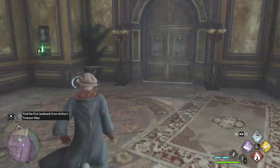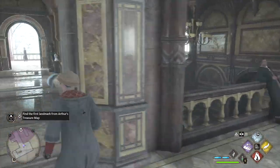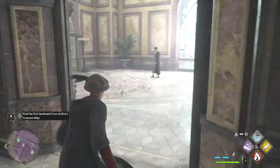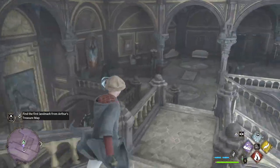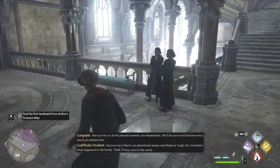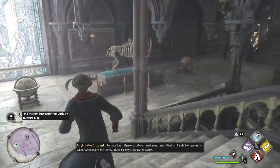We head down to this main staircase here and work our way to the courtyard. It's a little confusing at first cause you want to know which way to go — this place just confuses me pretty much. You just go down here; either staircase is fine. The middle one is probably a little better cause that gets us to where we need to go.